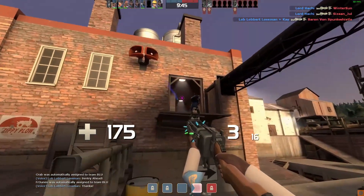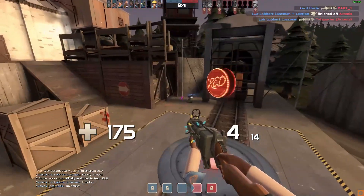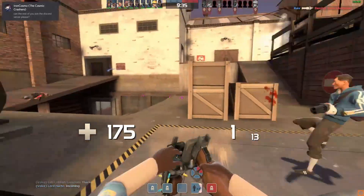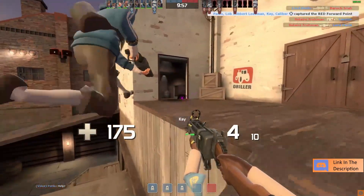The Bill's Hat in TF2 can be worn by all classes. You can get it in two qualities: unique quality, being the quality everyone received the hat in and is the most common — with 113,544 known unique versions in existence.